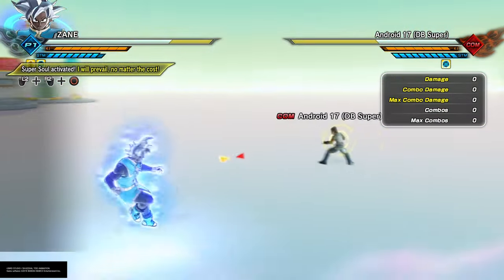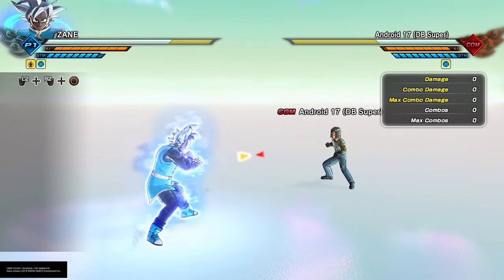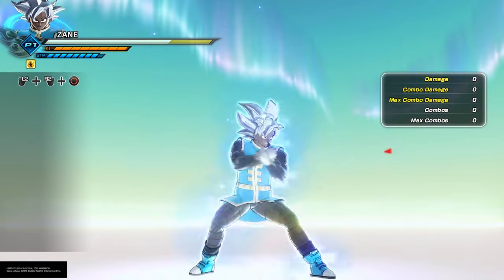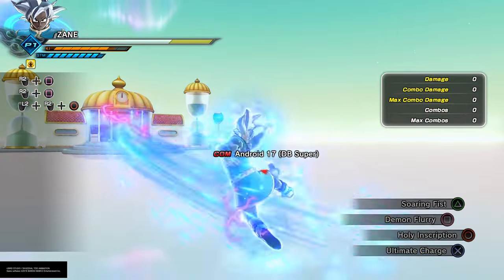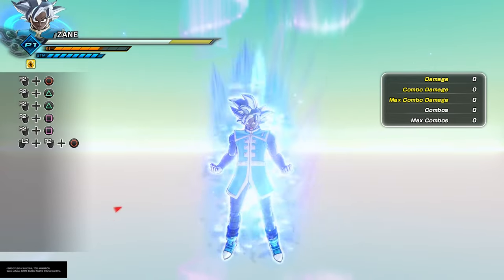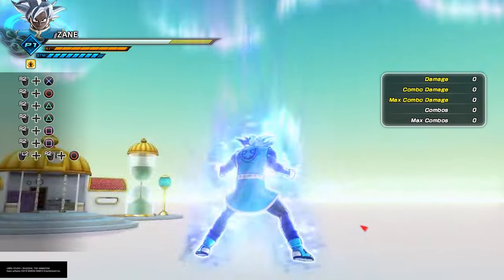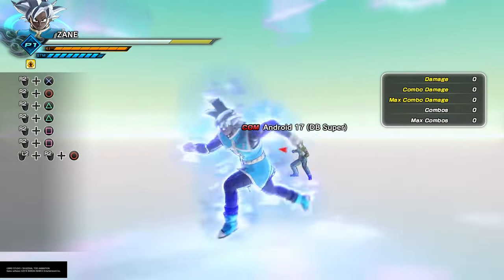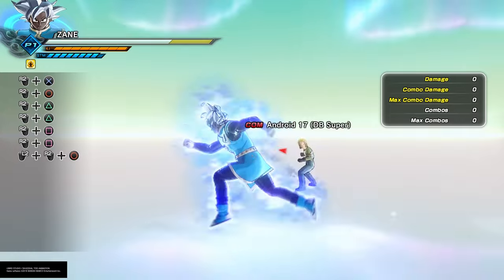Firstly, we have a charge — an embedded charge into a transformation. This is innovative. If you block and hold triangle, you start charging. Let me use a skill, and then we charge back up. I'm using block and triangle, not even using my ultimate charge. You see the difference? That's actually neat. I think that's the first time we actually had an evoking skill with an embedded charge. We got Beast with an input, and now we have a charge.